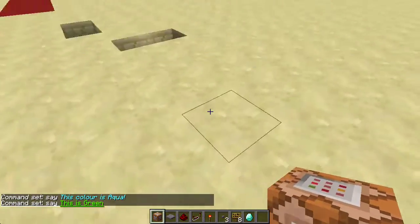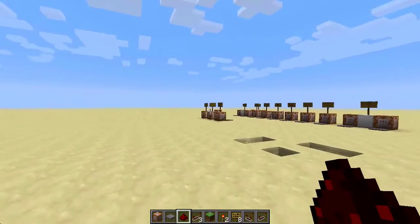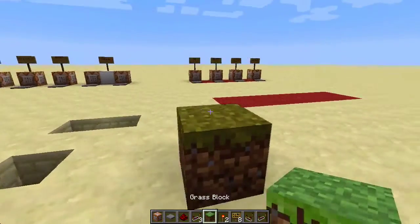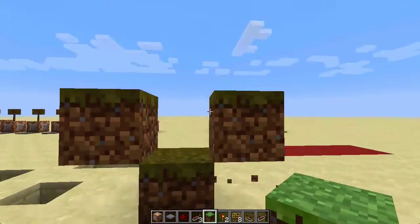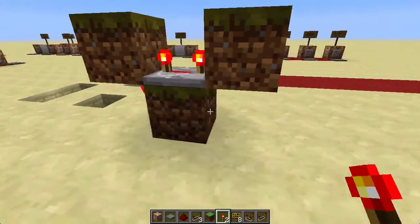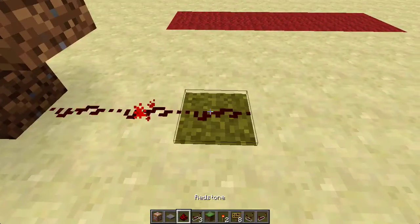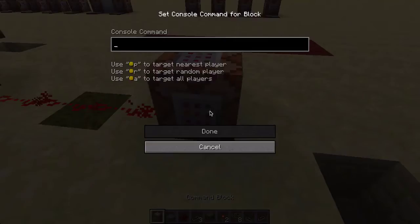Now we can also make command blocks do things without a pressure plate or a button. We're gonna build a clock with a redstone repeater like that, and then you put a redstone torch, and then connect redstone to the other side, and then it starts. You see it switches from on and off really fast. Then you connect a command block, and in this one you write slash testfor targeting all players, with a radius of four blocks, and then press done.